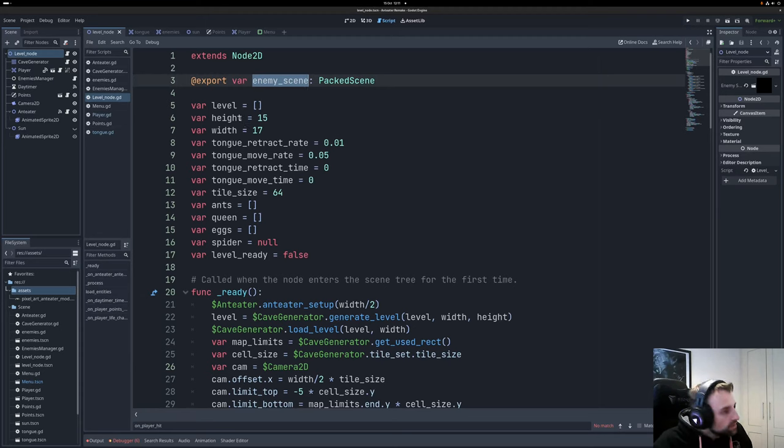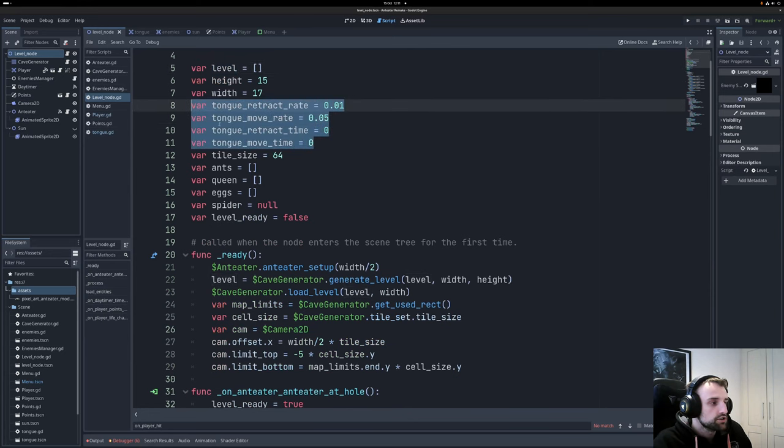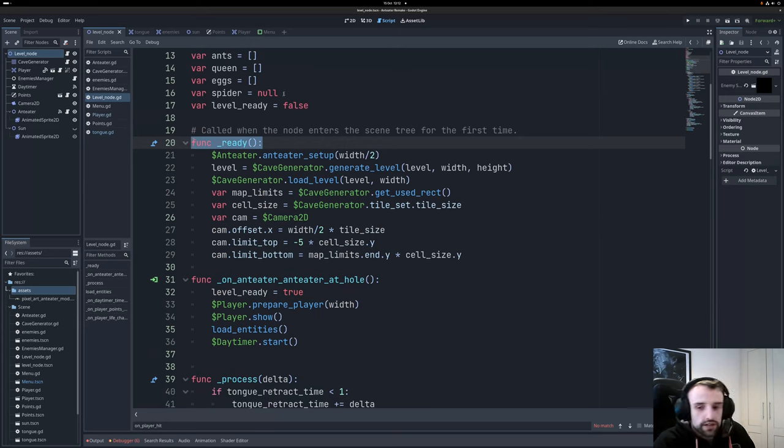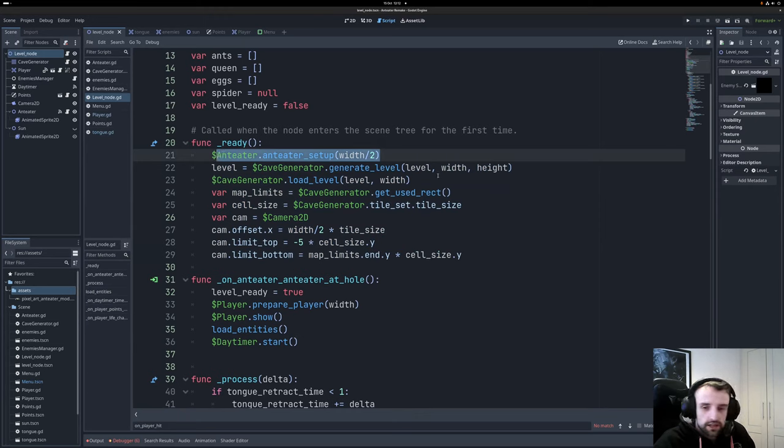We have a whole bunch of levels like in the old one. We store the level data in arrays — what's a wall or what's a traversable part of the maze, the level height, width, tongue attract weight, and move rate. We still use arrays for the nodes of our enemies: the ants, queen, eggs, and spider. We store these in variables so we can call down and tell it when an ant has been killed, change its properties, or update its animation. The underscore ready function runs once the scene or node has been loaded.